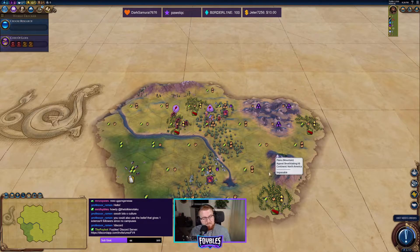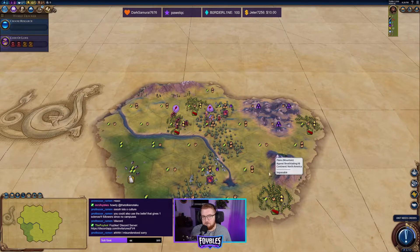You could also use the belief that gives one science for every four followers — since no campuses... actually, I can build campuses. I'm just not going to build theater squares. I'm still going to generate great people from other sources, I just won't get great people for great works of writing, art, or music, and won't get relics or artifacts. I'm not going to get tourism off those — only off my tile improvements. So I can build campuses, commercial hubs, encampments, industrial zones, whatever else. Just no theater squares. That's the goal.